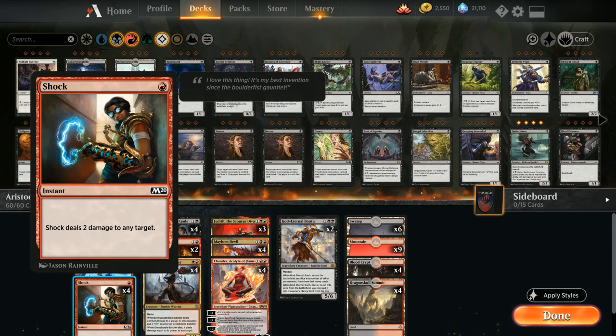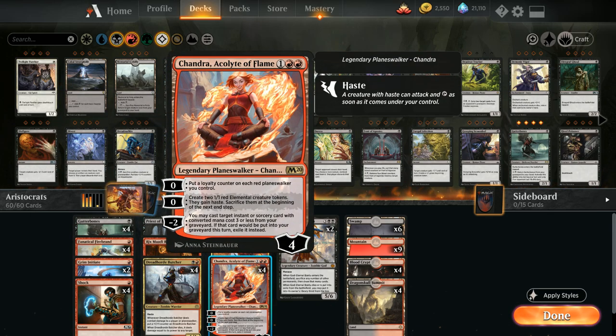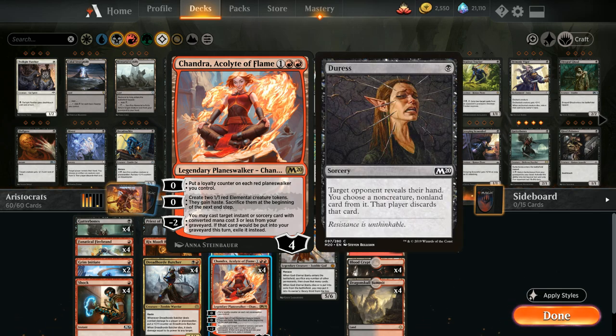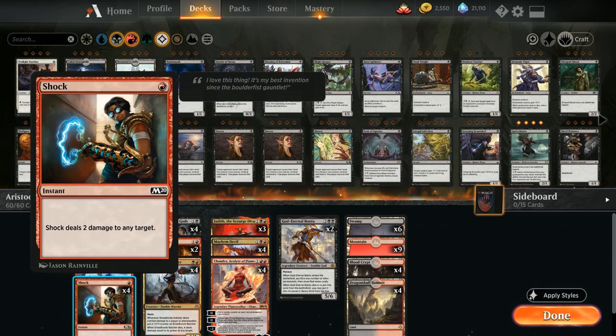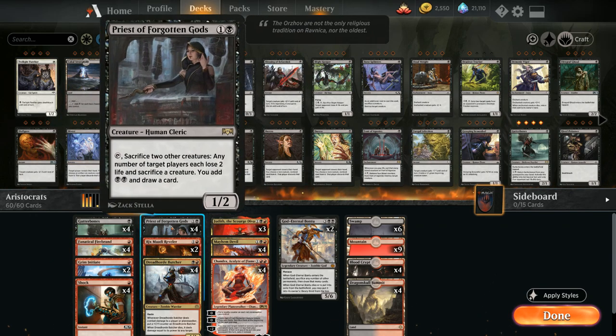One of the few non-creature spells in the deck is Shock — two damage to any target at instant speed for one mana. We can also get it back from the graveyard with Chandra's minus-two ability. We're not taking full advantage of Chandra's minus-two in this best-of-one build — in best-of-three we could have instants and sorceries in the sideboard. Here we mostly use Chandra's zero ability, and occasionally get back a Shock to close out the game.